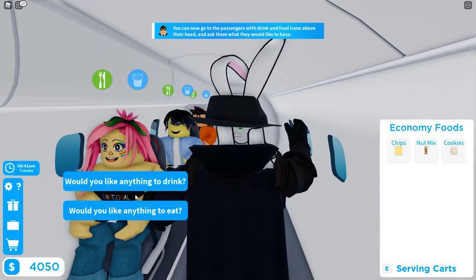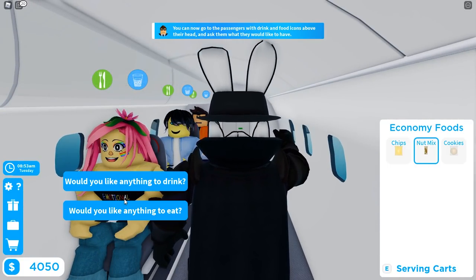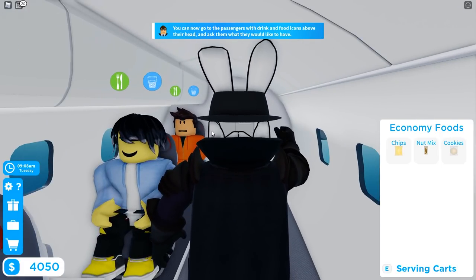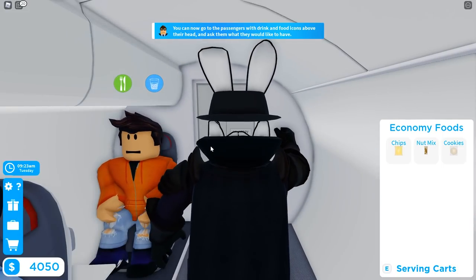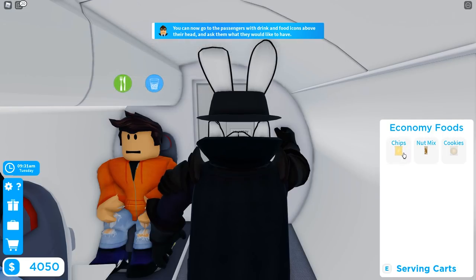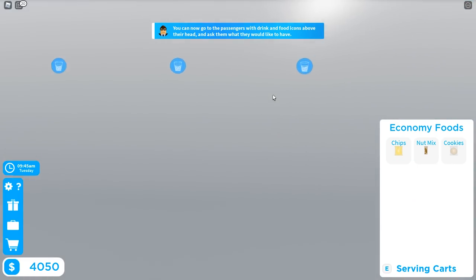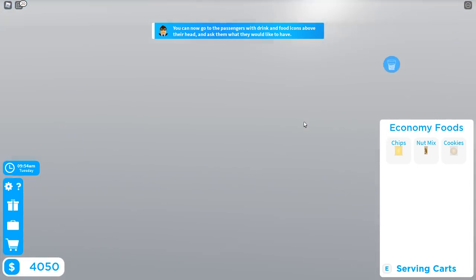After serving food, I need to travel back down to start handing out drinks. Not many people seem interested in the cookies, so that's something to look into replacing for the next flight — maybe bagels. Alright, everybody's been served their food. Now we press E again to swap our cart to economy drinks.